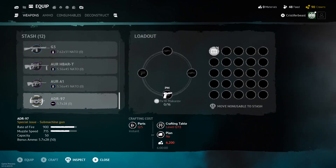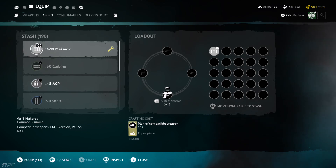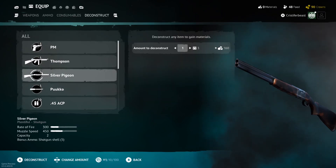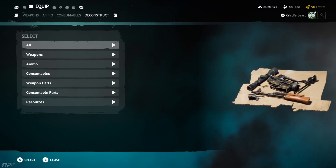They got rid of the SVU and the .44, but that gun sucked anyway. Well, the .44 was good. They got rid of the RPK-74, which I don't care about. Oh no — they removed the lift today. Oh, you can now deconstruct from a different wheel. That's a weird decision.